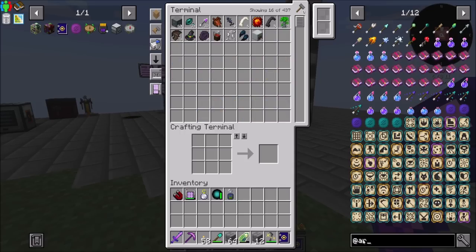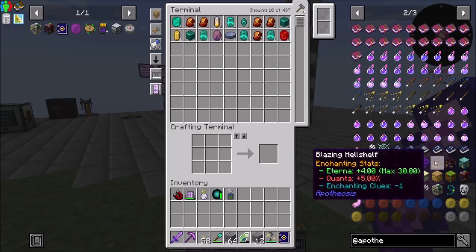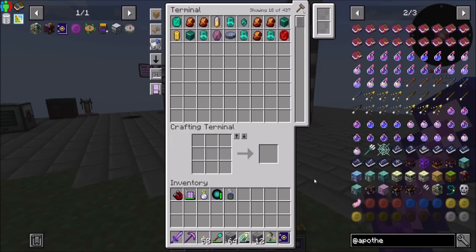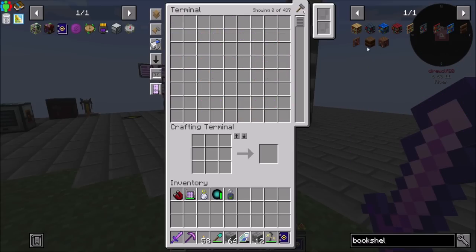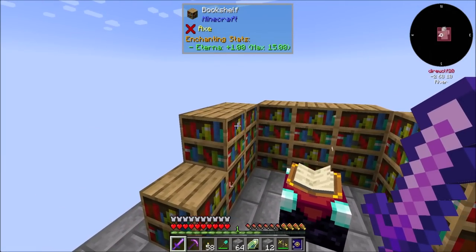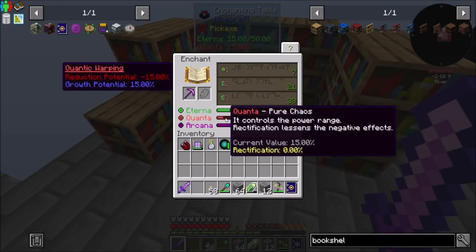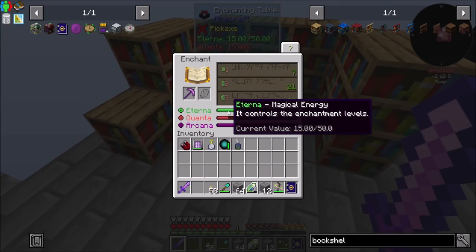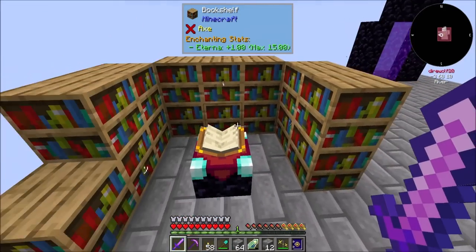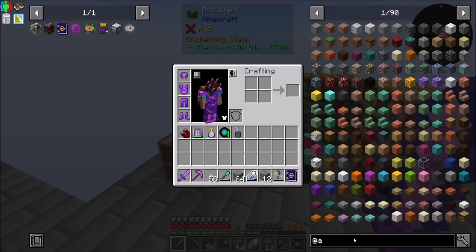Let's get different bookshelves from Apotheosis. The good bookshelves to get — we definitely want probably a Blazing Hellshelf. So currently we have a regular bookshelf, which has plus one Eterna up to a max of 15. So we can put as many bookshelves as we want around here, but the most you'll get is 15. Regular bookshelves have a plus one Eterna stat — and as you can see, we currently have 15 Eterna, which is the max you can get, so adding more won't matter.